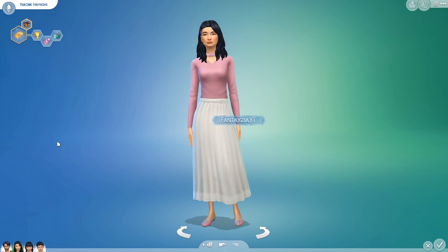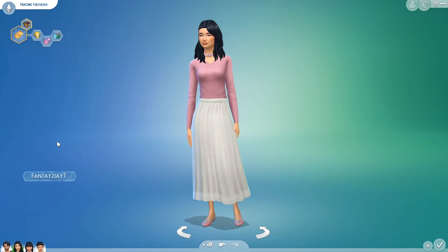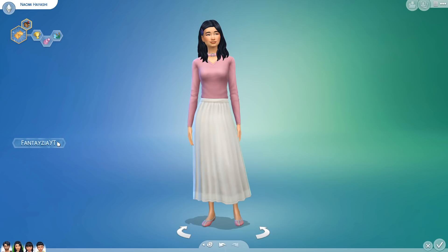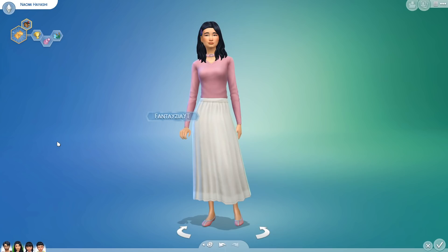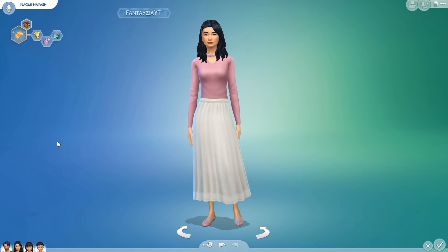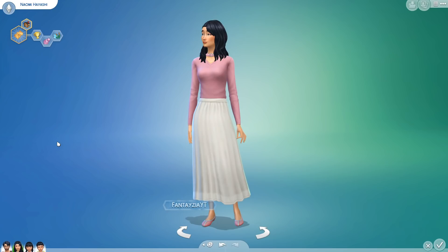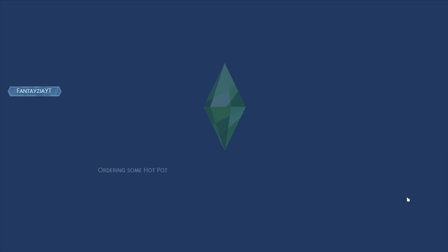Now I'm going to read their backstory — I'll also have it in the description below, so feel free to skip to gameplay. Kazumi and Naomi are happily married with two children: daughter Kaya and son Miko. The family has recently moved back to Mount Komorebi, where Kazumi and Naomi grew up — they've known each other since they were toddlers. When they got engaged they moved to Willow Creek, got married there, and had their honeymoon in Sulani, where they conceived their first child.